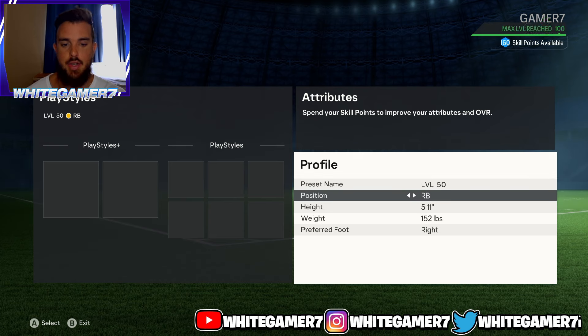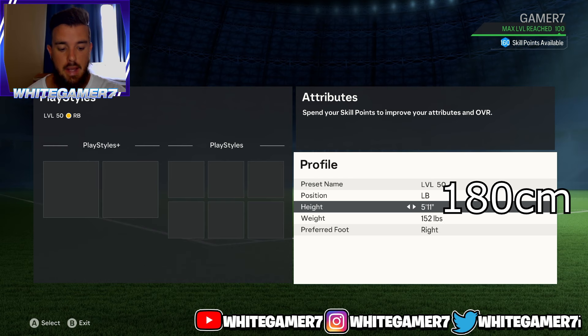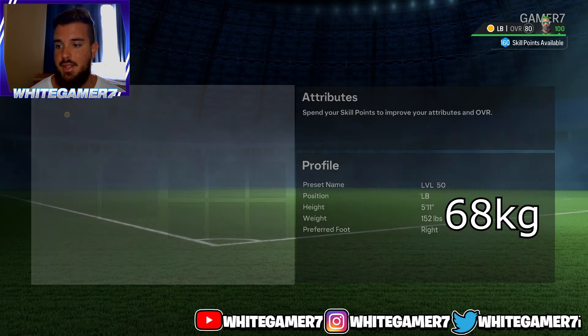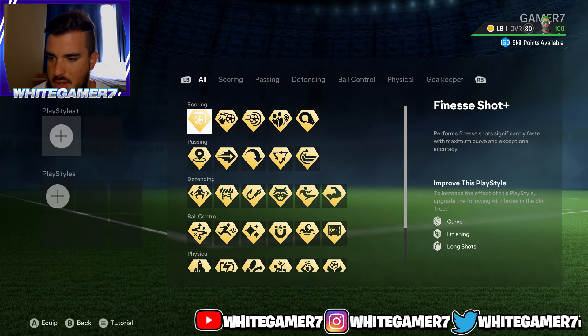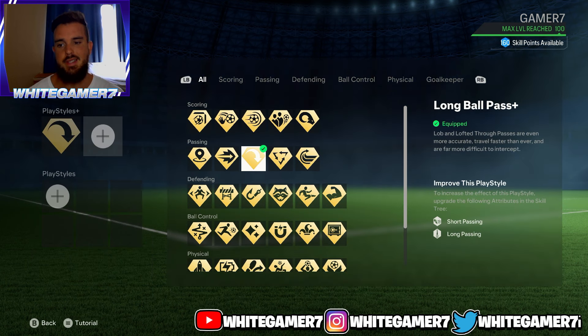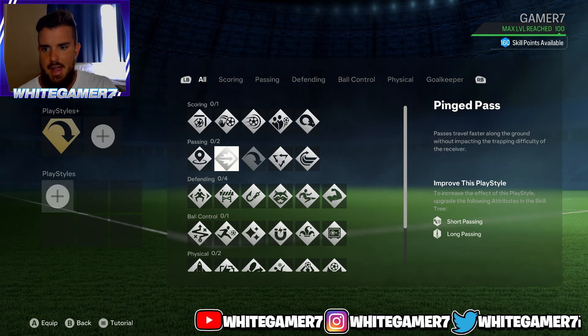Now for level 50 — again you're going to go with right back or left back. Height we're going to go with 5'11"; this is the last level you want some height as a fullback, especially since crossing is pretty meta. Weight we're going with 152 pounds. For your play style plus you still have one slot — I recommend the Long Ball Pass Plus. It's very good for finding teammates on lob passes far out on the pitch with X or Square on PlayStation.